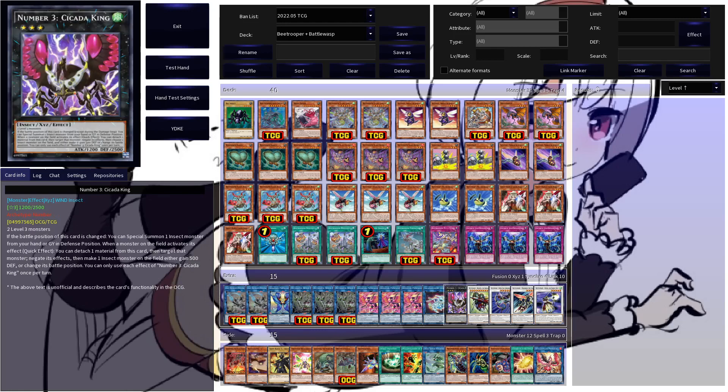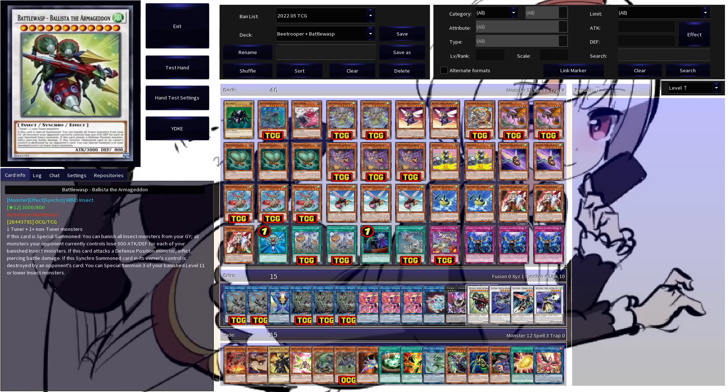Cicada King is one of your end board pieces if you can make it. This guy negates by detaching a material from himself, and then you can either make an insect monster on the field gain 500 defense or change its battle position. In most cases, you will want to change the battle position, because if the battle position of Cicada King is changed, you can special summon one insect monster from hand or graveyard in defense — giving you just another body on the field.